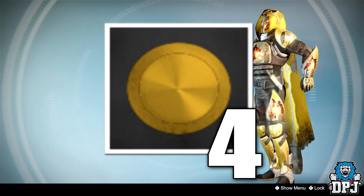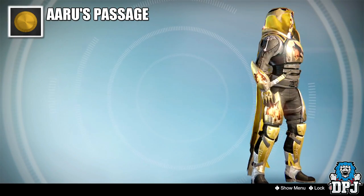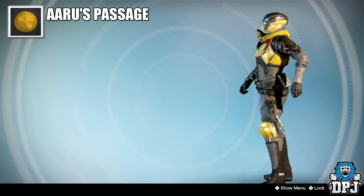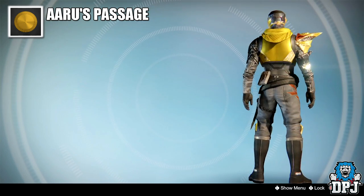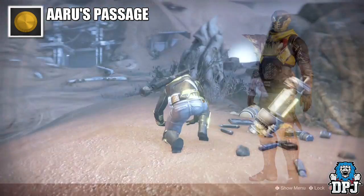At number 4 we have Aura's Passage — it's black and gold, need I say more? It looks stunning on almost every armor I've put it on. Some people hate gold and think it's cheesy, but I think it looks badass. This is obtained from the Trials of Osiris, though I'm not sure if it's still available in Year Three.